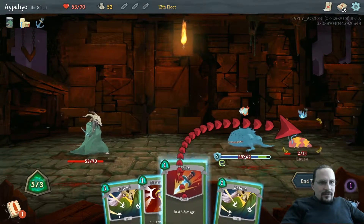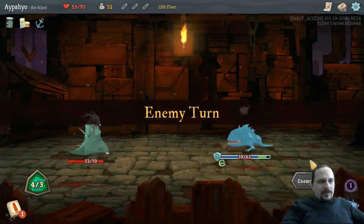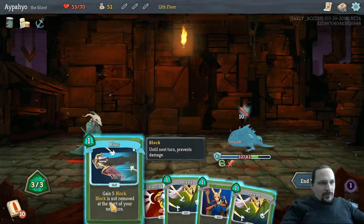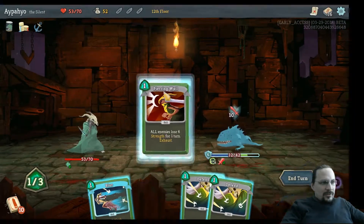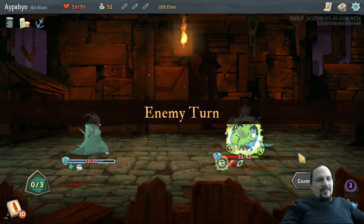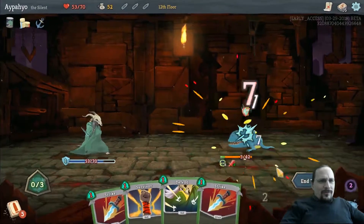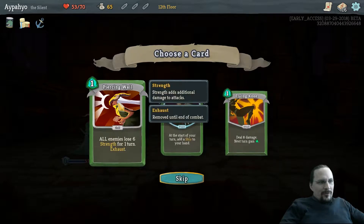Deadly poison. We can actually start here — kill the one. Nothing else to do, let's end turn. Deadly deadly poison. Blur rolls all block over to the next turn. Let's have a bunch of energy next turn. Piercing Whale him. Let's get one block over to the next turn. Don't think we have any Piercing Whales left — Skewer will do it. We should upgrade Skewer — it's a really great weapon for us.